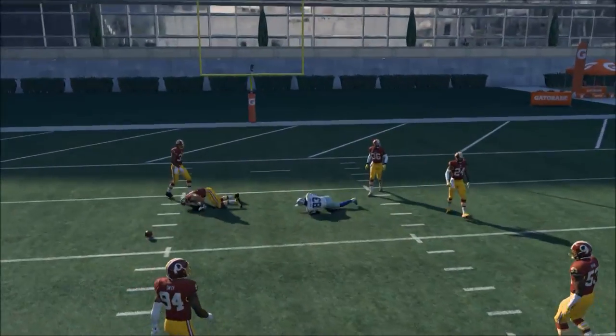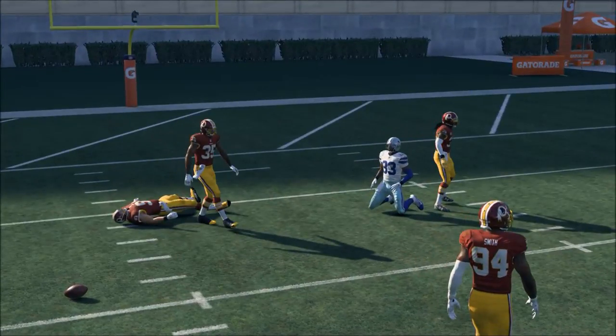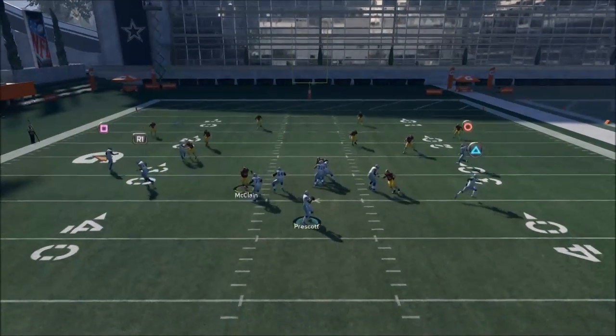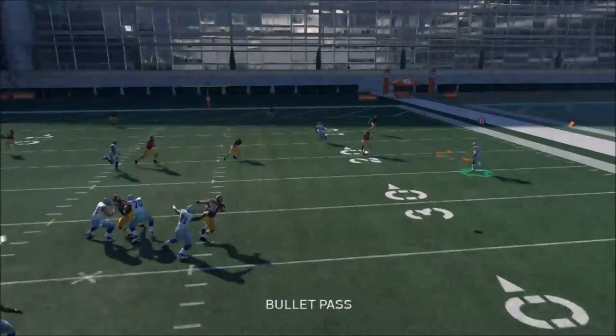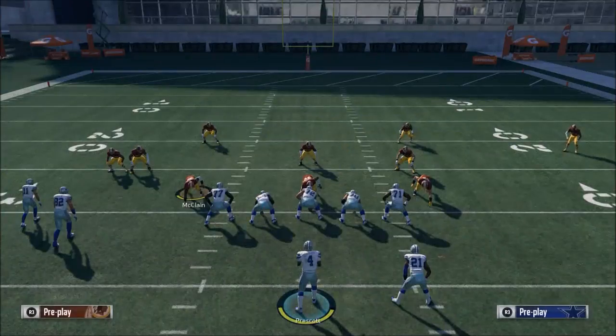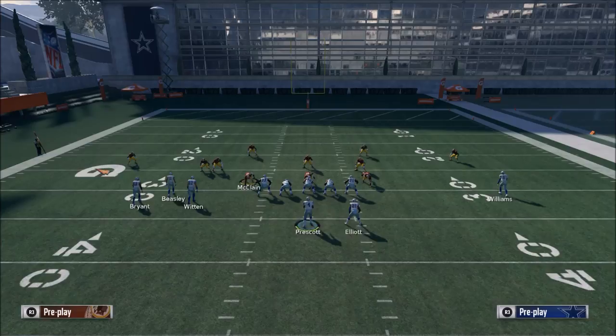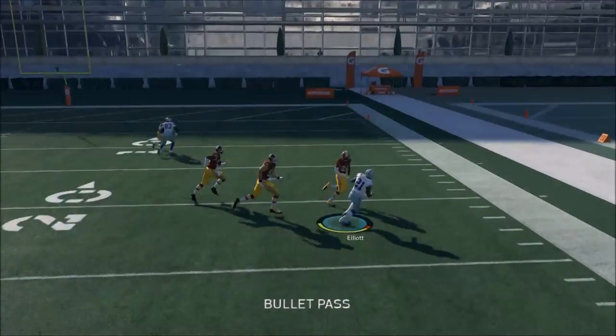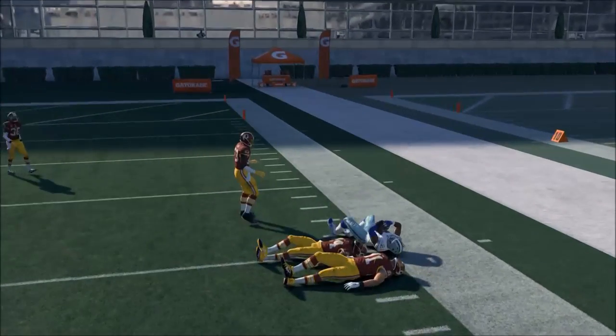Another thing you can do — and this is actually something I've tested and it works really well — is put your running back on a wheel route. If you put your running back on a wheel route, you can hit him with a pass lead to the outside. Normally he's going to get a pretty good look, especially if they're going Cover 4 specifically. If you time that passing right, it will work really well.